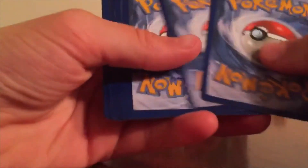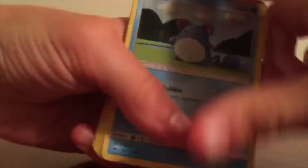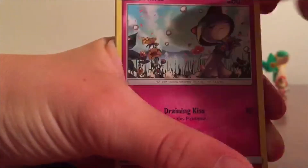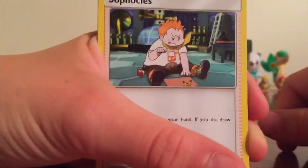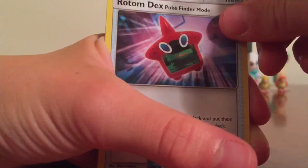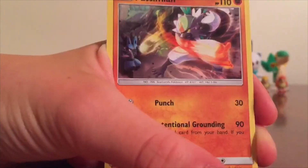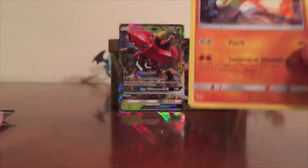On to the third pack. Another code card. Four from the back, two behind that. Merill, Hoothoot, Rhyhorn, Ralts, Tangela, Water Energy, Soph... I don't know, Escape Rope, Rotom Dex, Poké Finder Mode, Reverse Holo Tangela, and a Passimian. Passimian — pretty cool art. I think he came in Gen 7, probably.